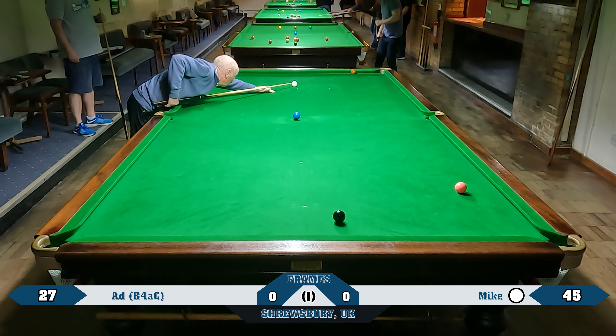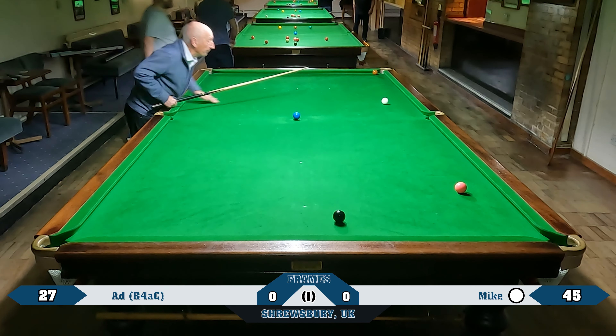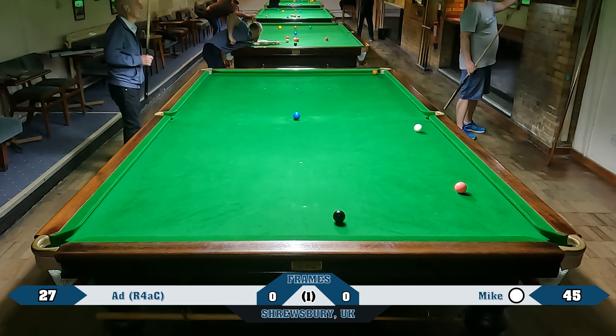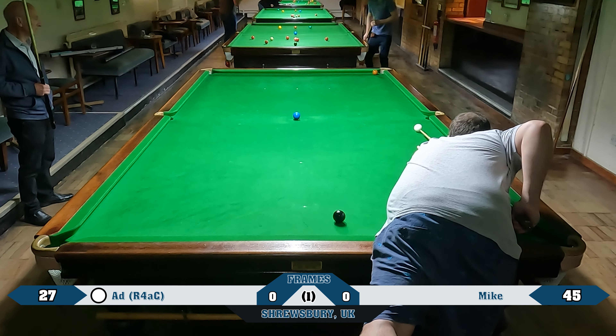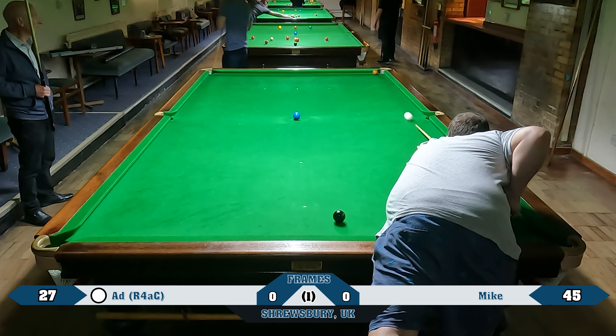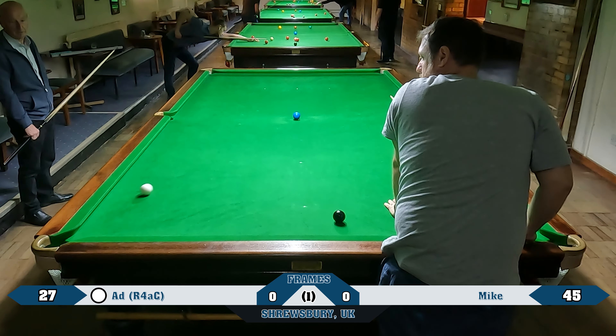So what am I? I'm 18 behind with 22 on, so I basically know I need all of these. But he's fluffed out a little bit - I mean, missing it is one thing, but he's actually left it. And I should be able to get off this brown and onto the blue, as long as I don't fluff this up. And I've messed it up. At least I got the brown in, that was the main thing. But I nearly went in off.